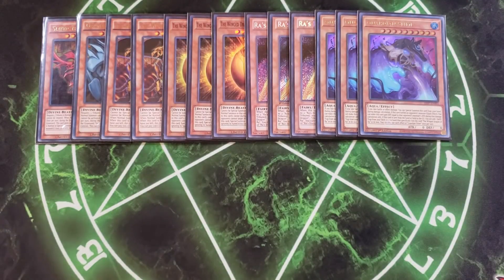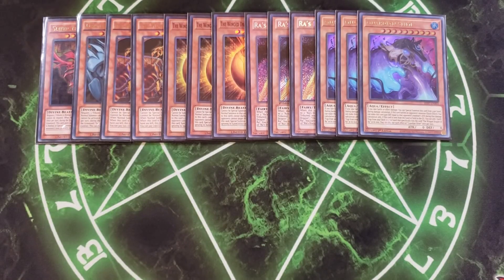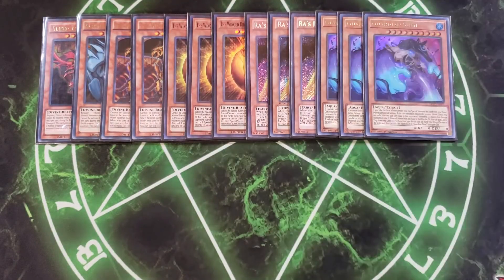We then play three copies of Guardian Slime. Guardian Slime helps you get out Egyptian God Slime onto your side of the field. If you take any effect or battle damage, you instantly special summon it from your hand. You can also quick-effect make its defense equal to the attacking monster's during damage calculation. If this card is sent from your hand or field to the graveyard, you can add one spell or trap from your deck that specifically lists the Winged Dragon of Ra in its text — which helps you get to Ancient Chant.